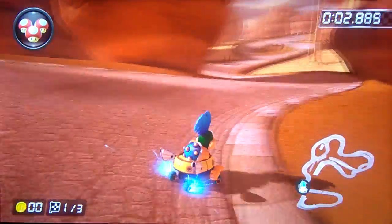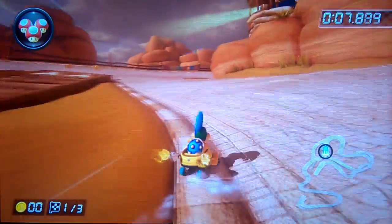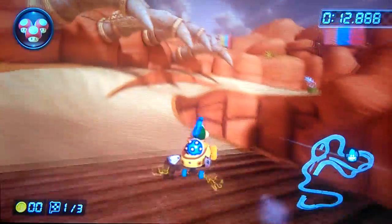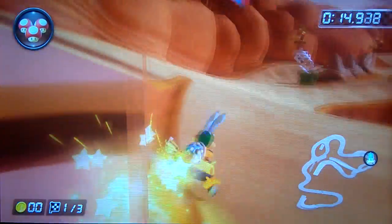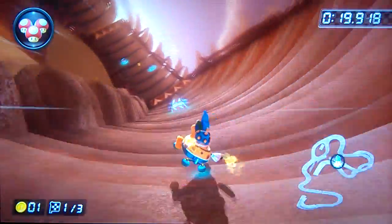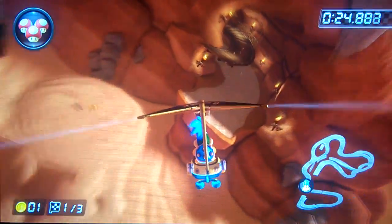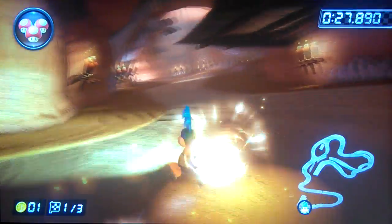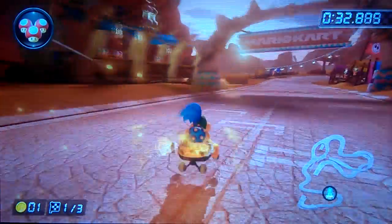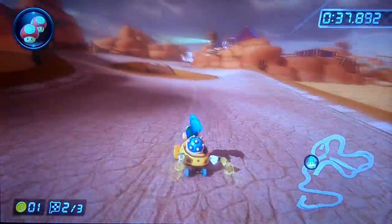Now we have Bone Dry Dunes. I'd say this is my least favourite track on 200cc — I'm just bad at it. But there are two spots where you can get a purple. The first one is right here. That was really sloppy but you get the idea — do it better than me. And then you can get a purple mini turbo on this final turn right here. Avoid the dry bones and get a purple like that. You can get a purple coming out of the shortcut as well, but I'm not going to show that off.